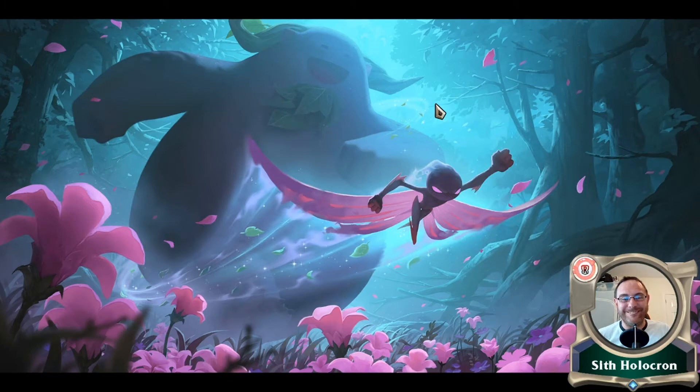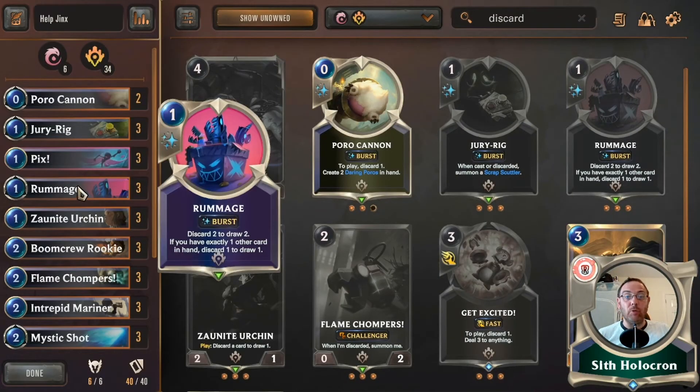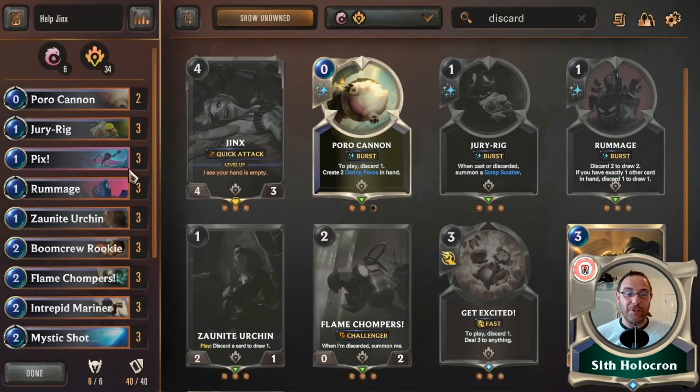Rummage: discard two to draw two — and if you discard the final two cards in your hand, you've just leveled up Jinx right there. You can also do it with one to draw one, which is fantastic — that's why we're running three of them, it's too good not to.